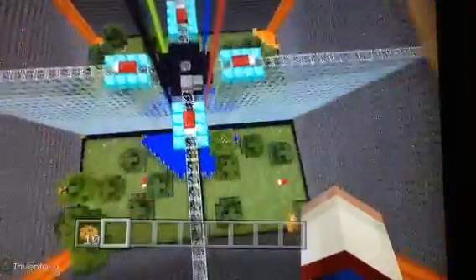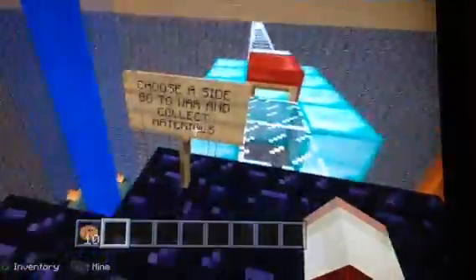So basically what it is — you'll spawn about here. Here are the rules: choose a side, go to war, and collect materials. There is a lucky sword and a lucky bow.